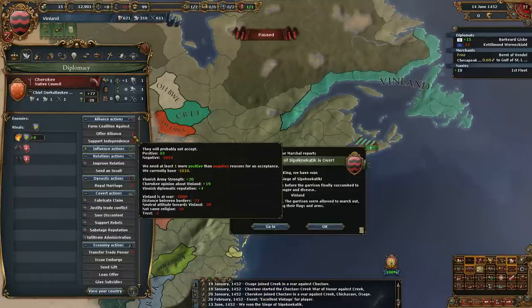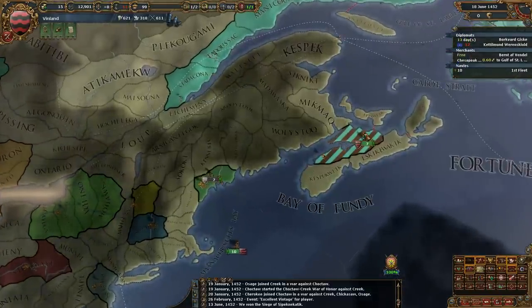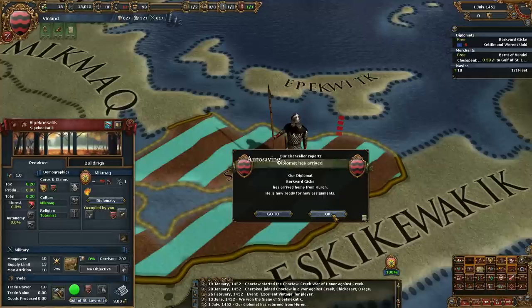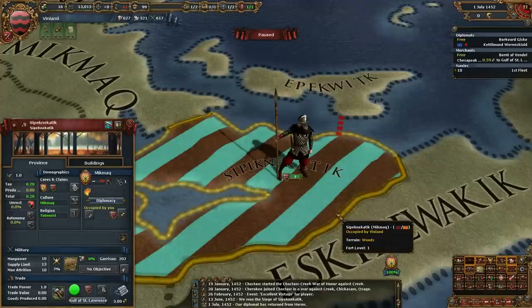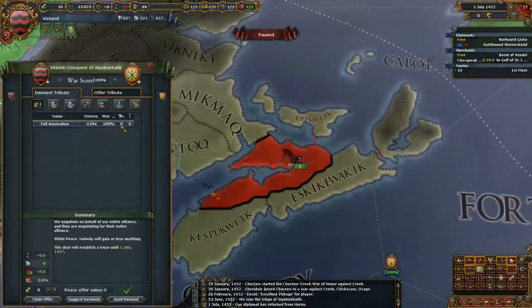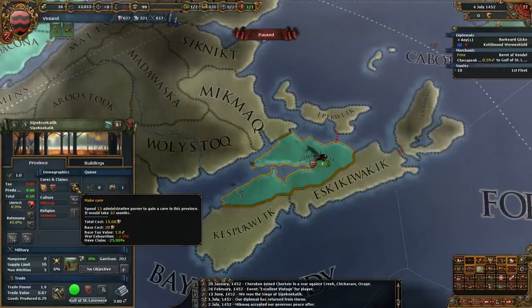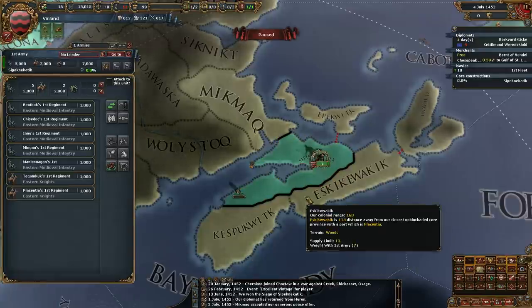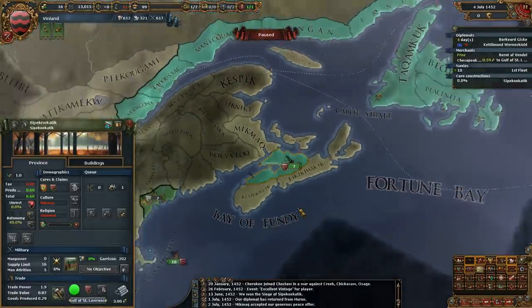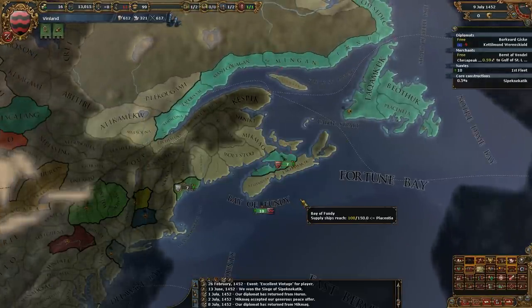If these natives don't improve relations with us, we'll never be able to get an alliance. We'll be raising the autonomy on every province we take. We were playing yesterday and tried the tactic of just lowering autonomy everywhere. Actually there's no unrest, so we tried lowering autonomy on every province we took, and the problem is we wound up having no manpower because we were just constantly fighting rebels.